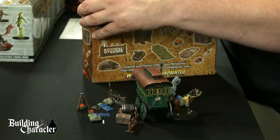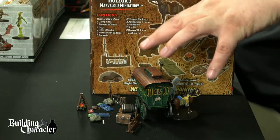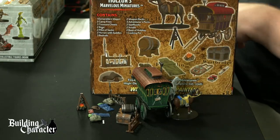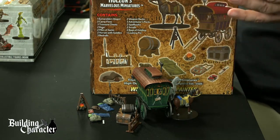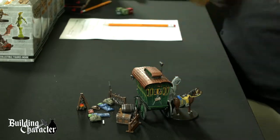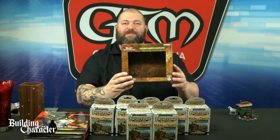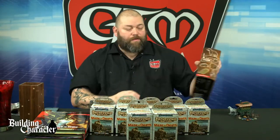The WizKids Nolzur's Marvelous Miniatures Adventurers Campsite is right here — this is the stuff that's in it. The campsite is set up here with a few miniatures that I have to finish painting, but the ones that are done and look really good are Dave's work and he did an amazing job. It is the Nolzur's Adventurers Campsite that we're using as the basis of our scenario.